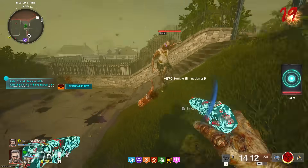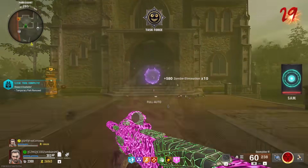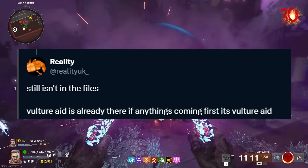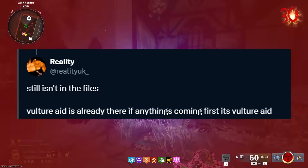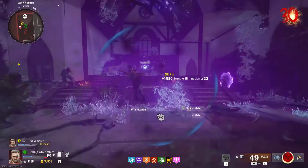I was really expecting, along with most leakers, for this first perk to be Mule Kick. But in this case, Reality says the files to actually activate Mule Kick aren't in the game yet, while Vulture Aid already is — so if anything's coming first, it's Vulture Aid.